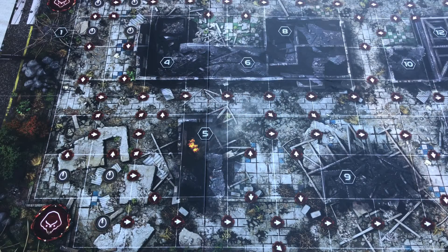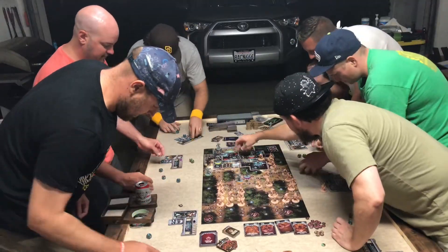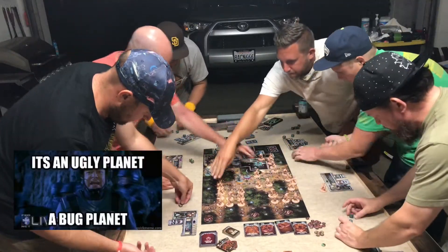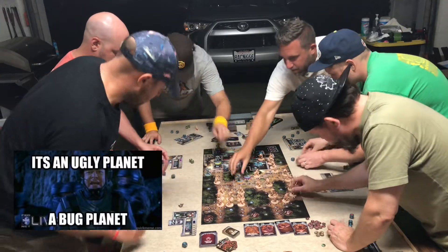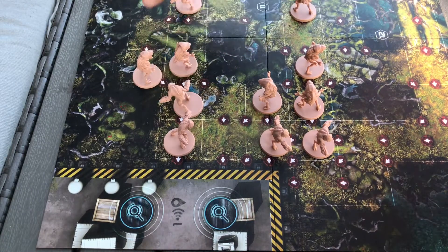Analyzing the data, we can see that on average, 7.2 aliens are rolled per round per player. This is really useful information because it can help you determine if any aliens are threatening to get into the base.